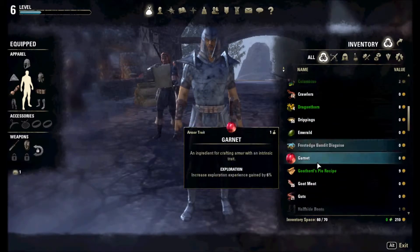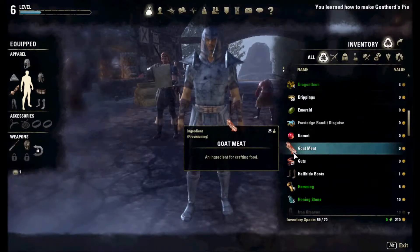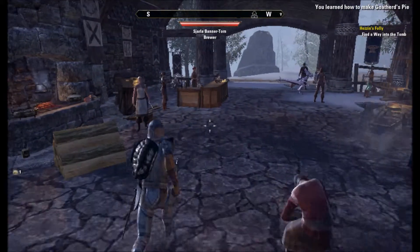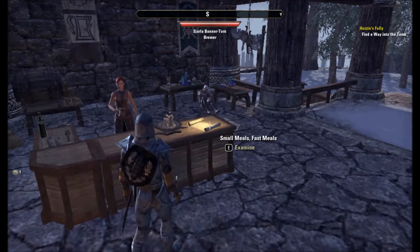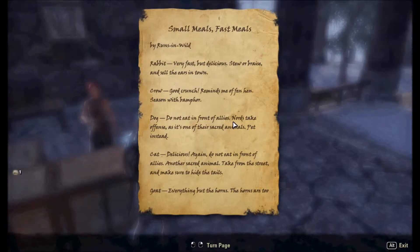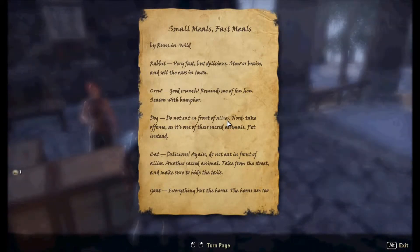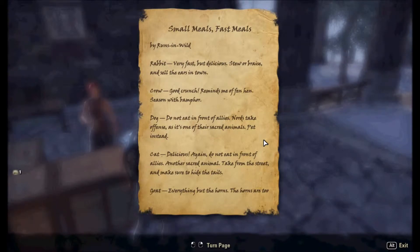I forgot to put that in the bank. Use. Some place here is food. Small meals, fast meals. Runs and wild - Rabbit. Very fast but malicious. Stew or a braise - and sell their ears in town. I have hunted many rabbits and got the meat off them. Crow - good crunch, reminds me of Fenhen, seasoned with Bam 4. Dog - do not eat in front of allies, nor take offense, as it's one of their sacred animals. Pet instead. Cat - delicious. Do not eat in front of allies. Never so good an animal - take from the street and make sure to hide the tails.